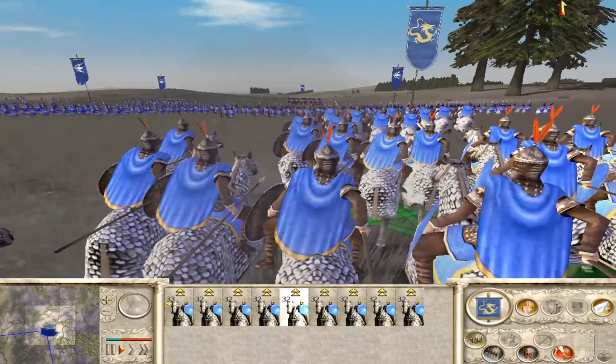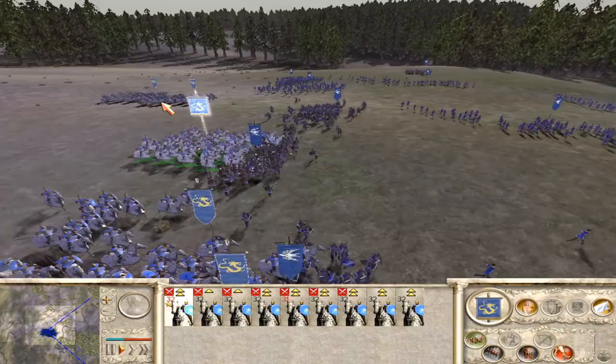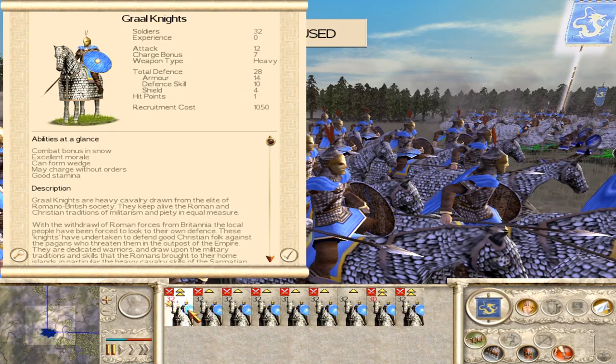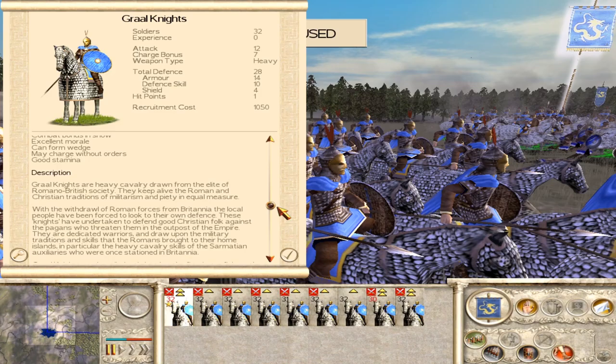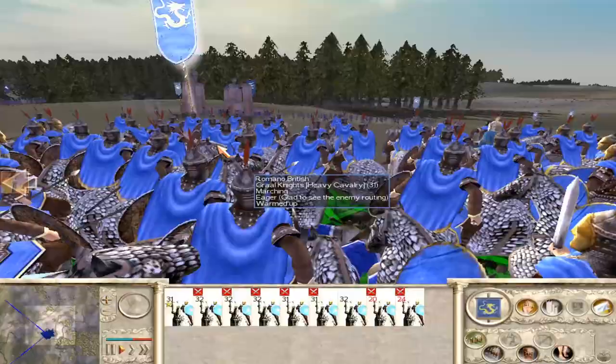At number 4, it is the glory of the Romano-British campaign — the Grohl Knights. A kind of nod to King Arthur, I suppose. These guys not only look amazing, but they hit really hard too. They've routed every single one of these Frankish units they've slammed into. They are absolutely magnificent — look at those fearsome masks. The stats themselves are very, very solid: 28 defence, excellent morale, good stamina. What more could you ask for from your units?